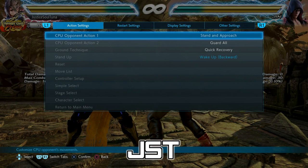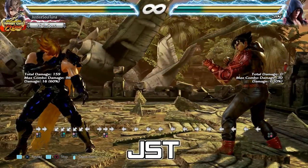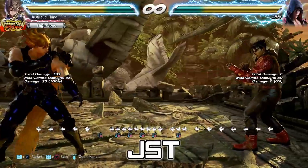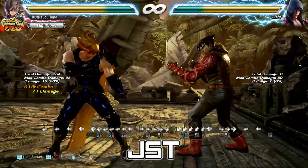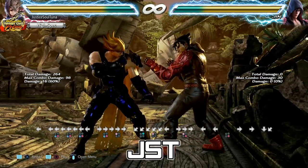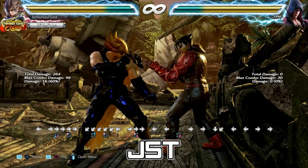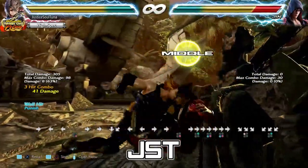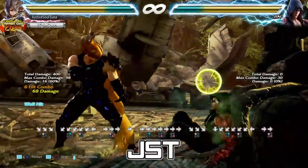If your opponent whiffs something from range near the wall, you can do back 3-4, and if it wall splats, do the Dynamic Entry 1 follow-up. At the wall, your punishes change slightly — keep that in mind. If you're right next to the wall, just get it in your head: I'm at the wall, whatever they do that isn't like a jab, I forward 2-4 it. You'll get that clean block punish, and it's going to knock them into the wall. Forward 2-4 every time — that's the optimal punish.